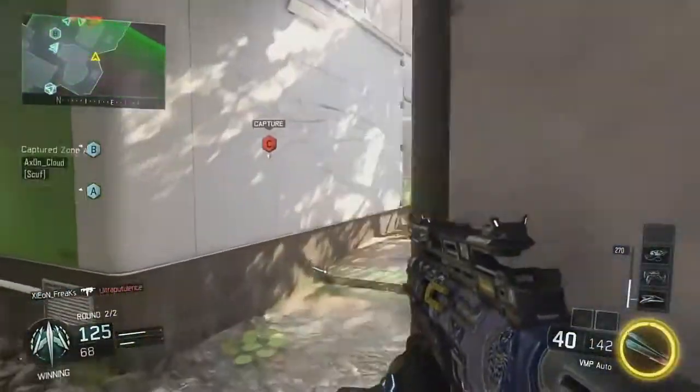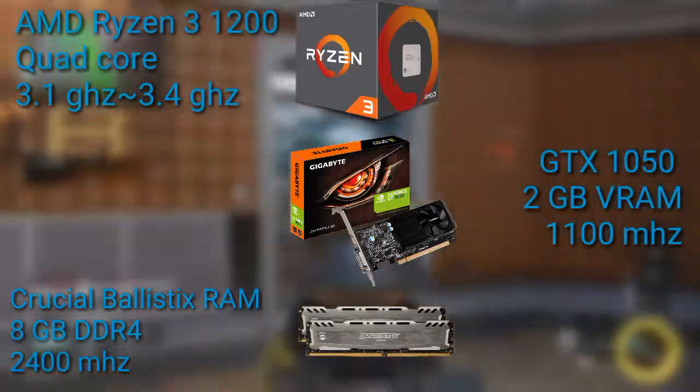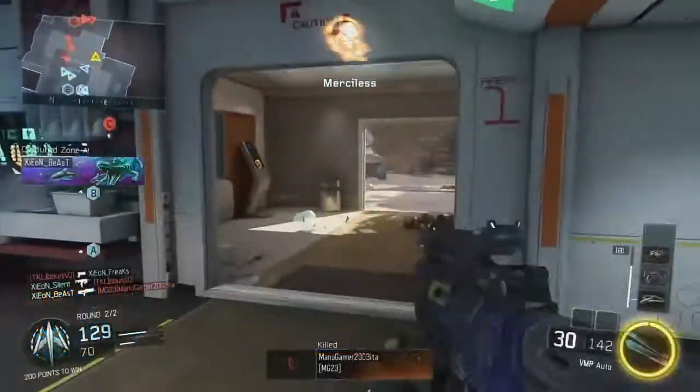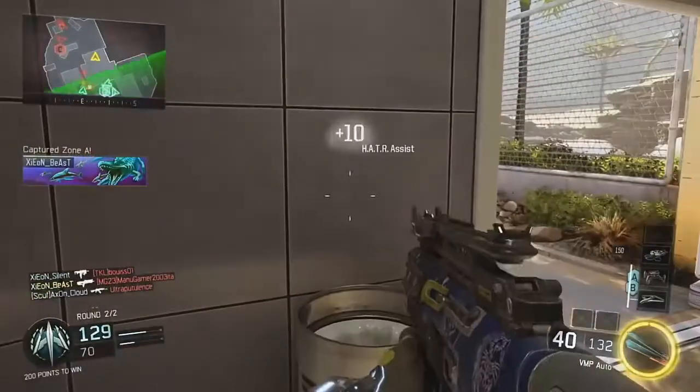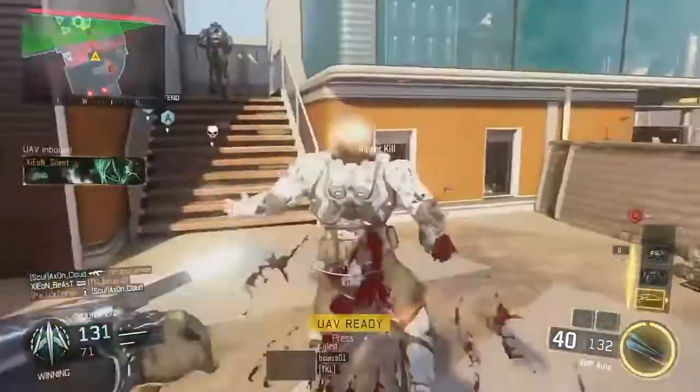Let's first take a look at the PC specs. The average $400 PC has a quad-core CPU, which in our case is the AMD Ryzen 3 1200 clocked at 3.1 GHz and can be turbo boosted to 3.4 GHz. It also has a GTX 1050 with 8 GB of DDR4 RAM.